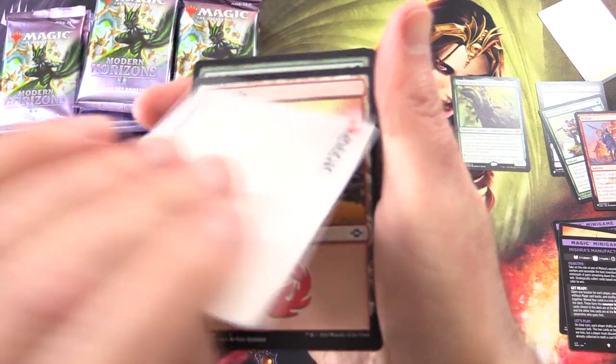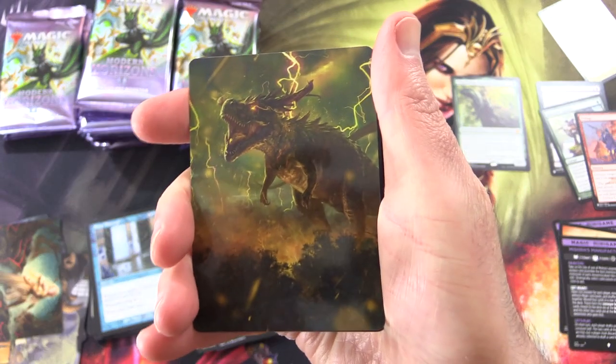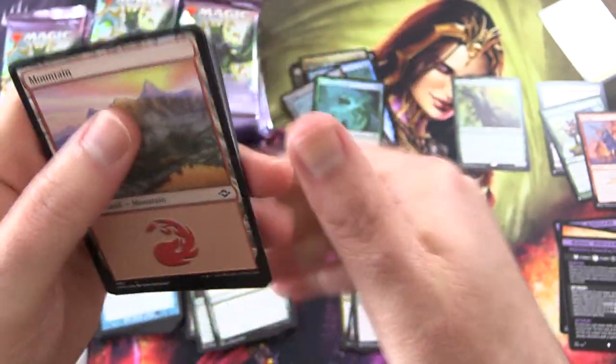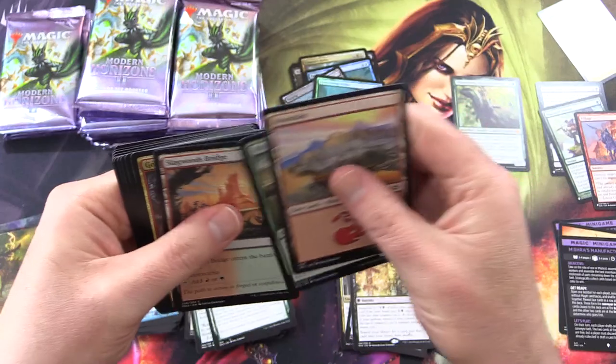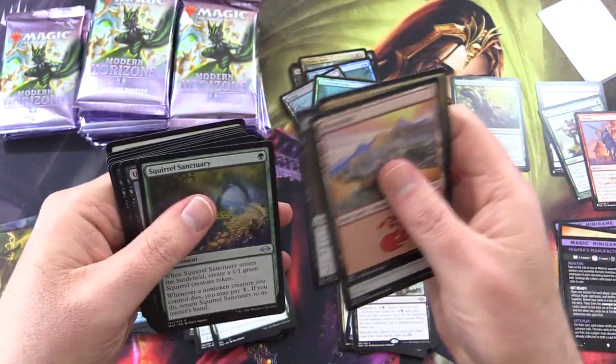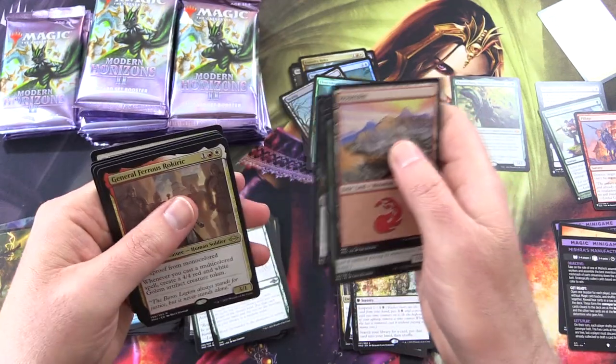Thruster, Tempest Roar — that is pretty cool. We get a very nice mountain. Goblin and a squirrel — yes, need to point out the squirrels and goblins.